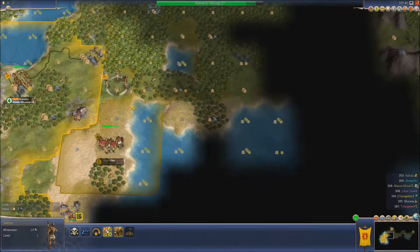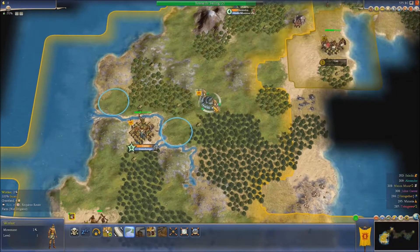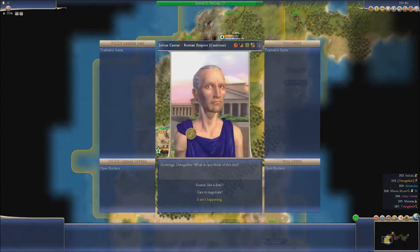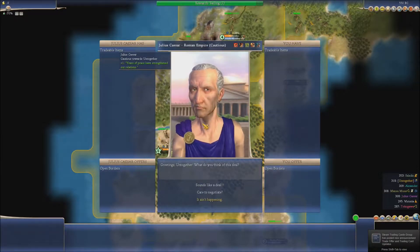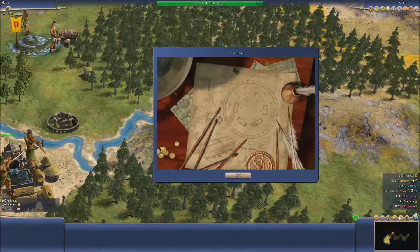There's another one here — this is going to be a massive land grab. Let's put it in there. They built a farm, so we need to road that down into there, so these two cities connect. Caesar wants open borders, and Steam wants to offer me a trading card — that's just great. Open borders with Rome — I don't think that's worthwhile.